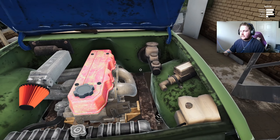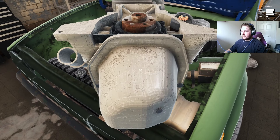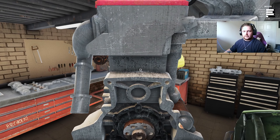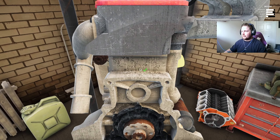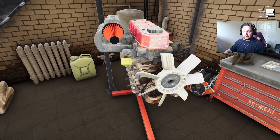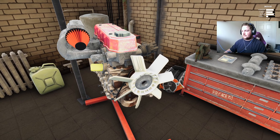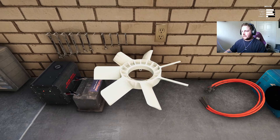Once you remove the engine bolts, we've got our engine stand ready to go. We can just grab the engine like that — look how strong we are, fully beast mode. That is not a light pickup and we totally just he-manned that out of there. We must be built differently.